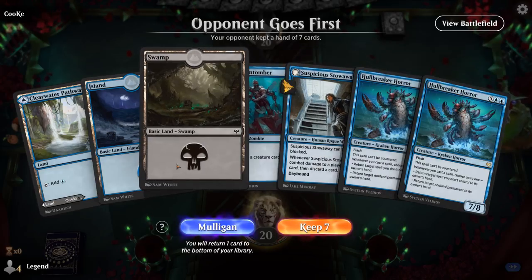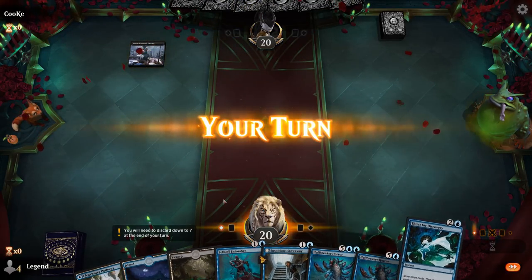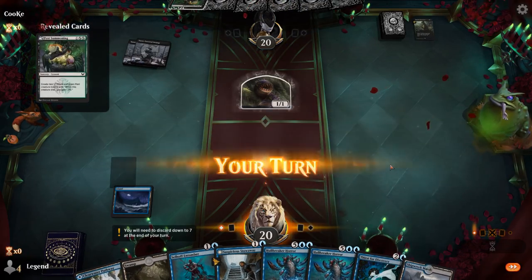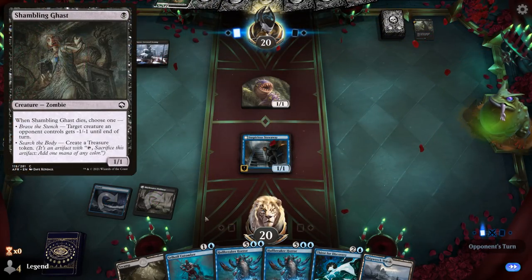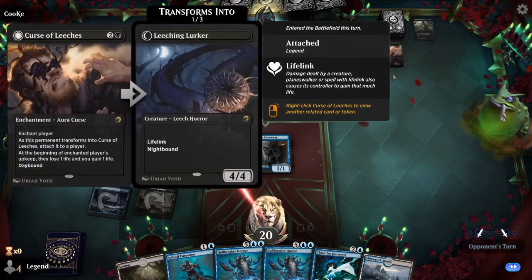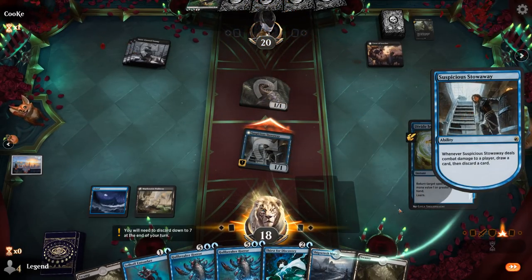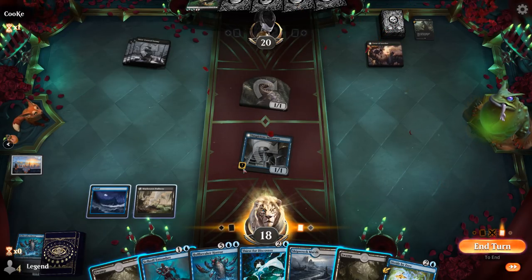Game 1: we're on the draw. Our hand is missing Dying to Serve or a reanimation spell, but with both Stowaway and Entomber we have a decent chance of drawing into one. We should hang on to our basic lands for Thirst for Discovery. Opponent appears to be a Black Snow deck. I'll play Stowaway. If the opponent had a Shambling Ghast early I'd have played Entomber first. The Curse of Leeching is going to start draining me. Let's attack, discard Hullbreaker — Divide by Zero is useful too. I could let it transform to nighttime then bounce the curse, giving us a Seafaring Werewolf.